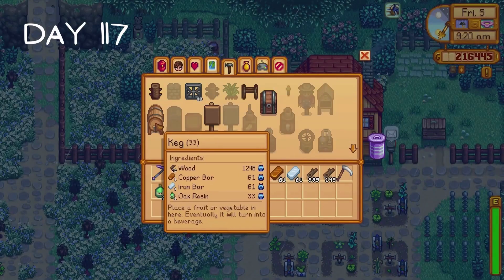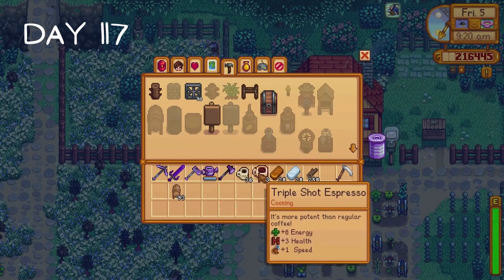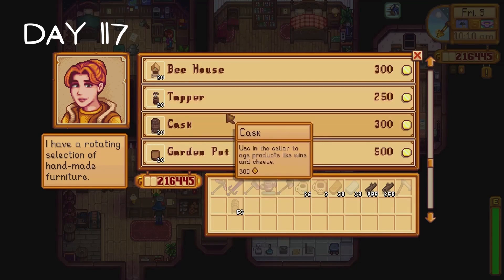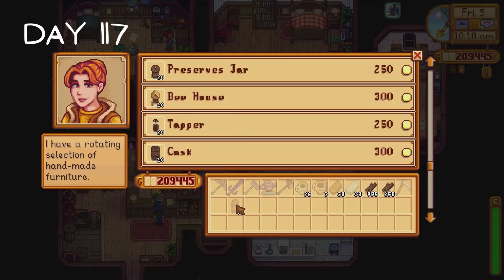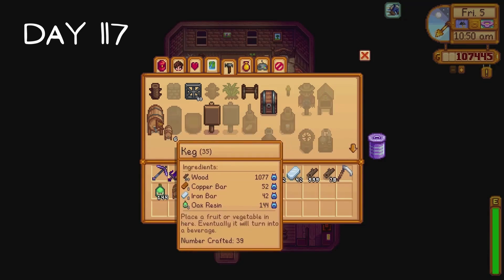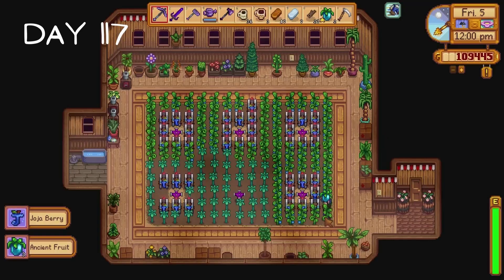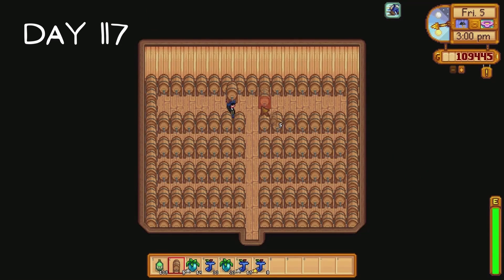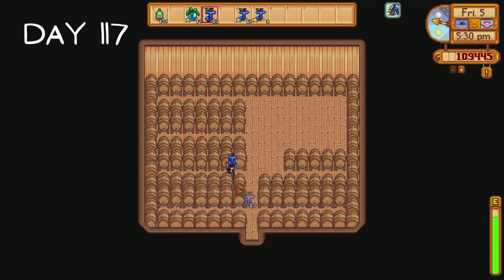On day 117 I make 33 kegs which brings us up to a total of 53 thanks to the 20 I had in the chest beside my house. I buy another 20 kegs from Robin giving us a total of 73. I also buy 150 oak resin, 30 copper bars and 20 iron bars. We now have 114 kegs. I get to work on placing the kegs inside our shed. I completely messed up the layout the first time so I had to do it again, but this looks much better. I fill these kegs with ancient fruit and jojo berries before the day ends.